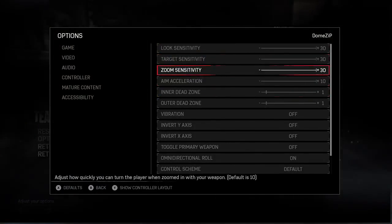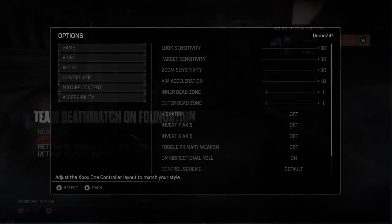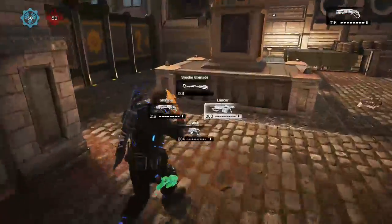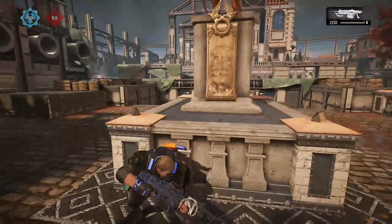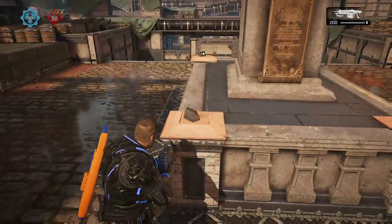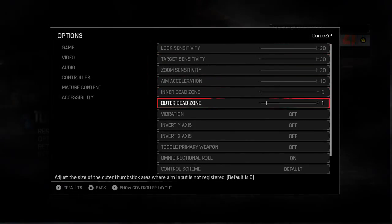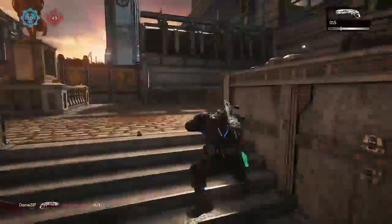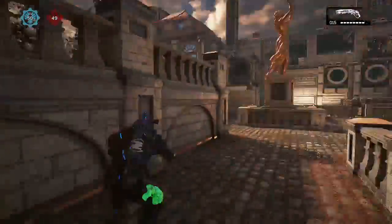I'm currently playing on 30s, 10, 1, 1 dead zones. The reason behind this is the inner dead zones are basically how sensitive your analog sticks are, so I want them as sensitive as possible. I don't want it on zero because zero is way too sensitive — if you have it on zero your character is going to move automatically. Look, I'll show you guys: I put it on zero and my character starts looking down without me touching my analog stick. I put it on one and it doesn't move as much, and it's instant — my character moves as fast as I move my analogs. If I barely move my analog my character is going to move, and that's the kind of feeling I want so I can wall bounce freely and have full control of my character.